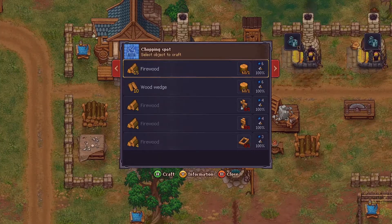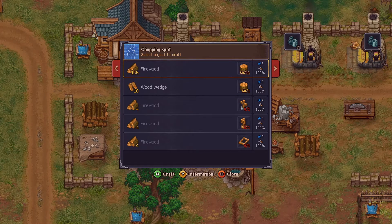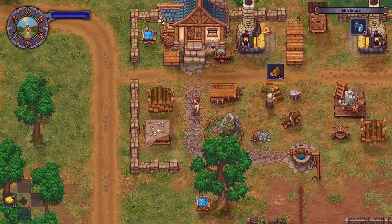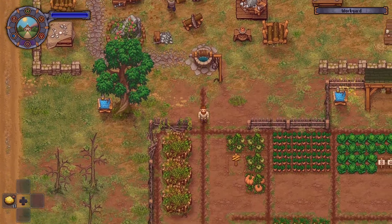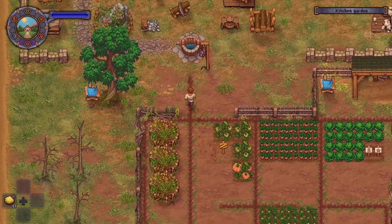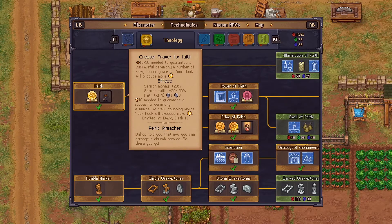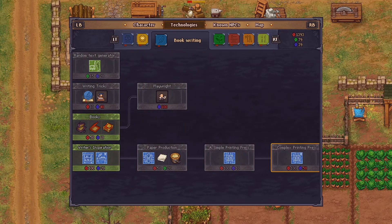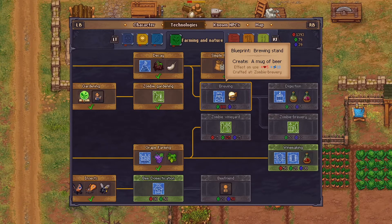I need to get the Miller's tiers unlocked so I can buy hops or hop seeds from him. I need to be able to start producing beer soon. Let's look at the technologies for it. The only way I can start making beer is by getting the ingredients from the Miller, and I need to progress his tiers. Oh shit, a hundred green points.